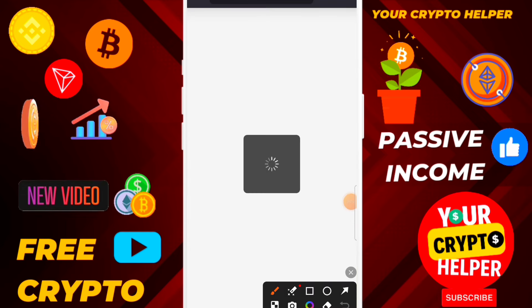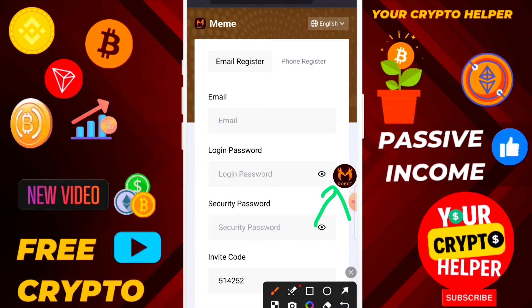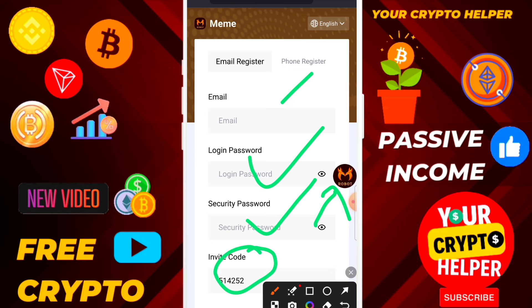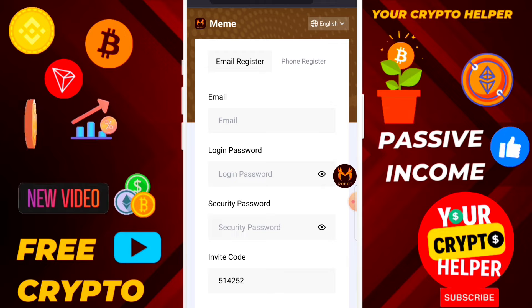You need to register through your email ID, login password. If you face any problem, you can contact customer care service. You need to enter your email ID, login password, and security password. This is my invitation code. You can register through your email ID or your phone number.